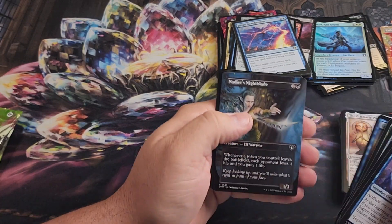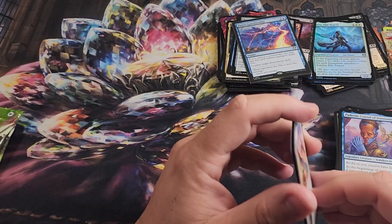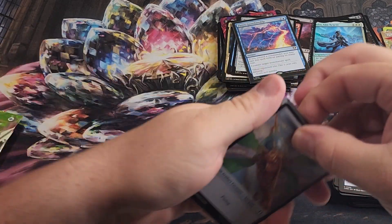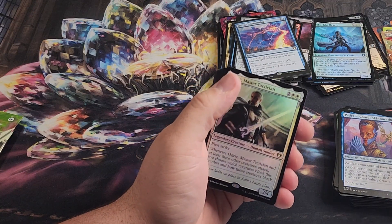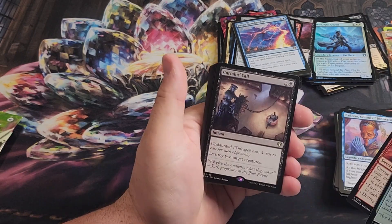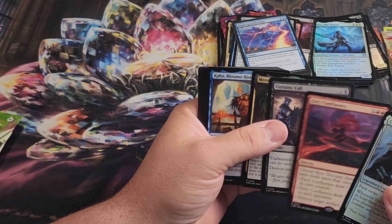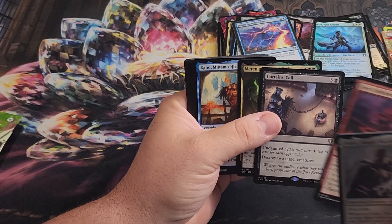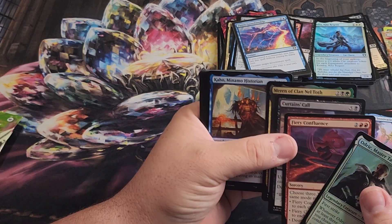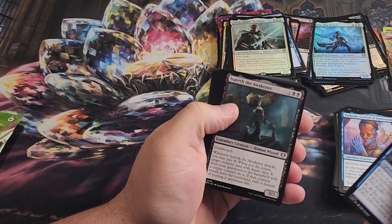Even just commons kind of fill a role — when the designers of the set are looking for cards, they're like, hey, we need a white three or four drop that adds counters to things, and it just fills that role. Odrik in foil, Fiery Confluence and Curtain's Call. Actually this is a quad rare pack! The rare was a foil. I think when it's a foil it's not guaranteed, so you can have a legendary rare and then two non-legendary rares and then the foil can be whatever. Cool to have a quad rare pack.